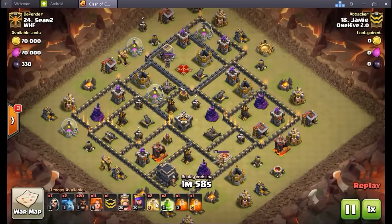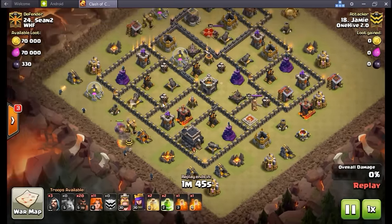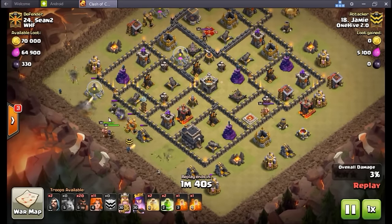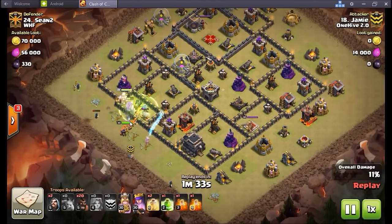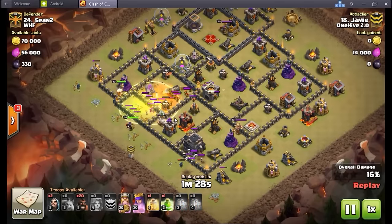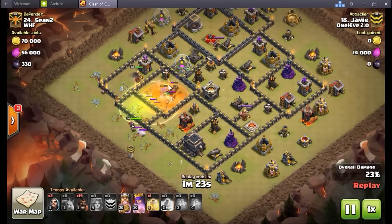Alright, Jamie at number 11 — 11 valkyries, cold-blooded entry, another cold-blooded GoHo. Gets a minion down, triggers the bomb unfortunately so doesn't get the free building over there, but it doesn't really matter. Sends in the cold-blooded golem — wizards are nice and free to do whatever they want on the outsides. Down go all these buildings. With 11 valkyries, right over the top with a jump spell — doesn't even bring wall breakers. Eleven valkries get sucked right into this high-value tesla chamber, heal spell goes down, poison goes down, taking care of those CC troops.